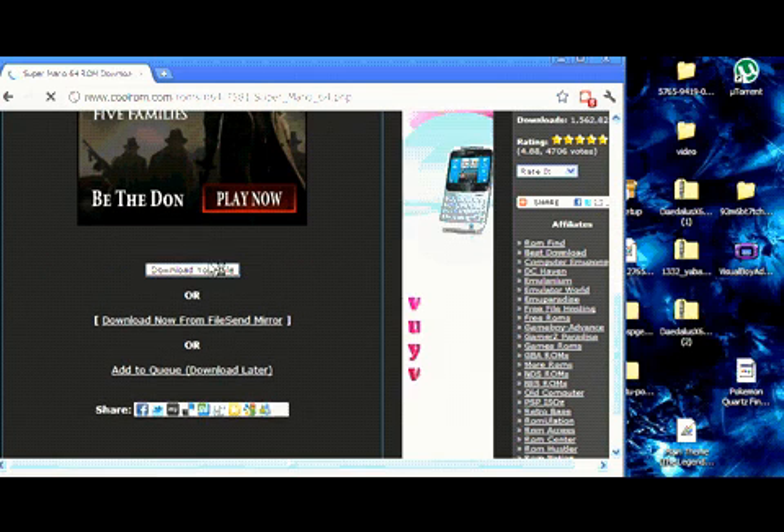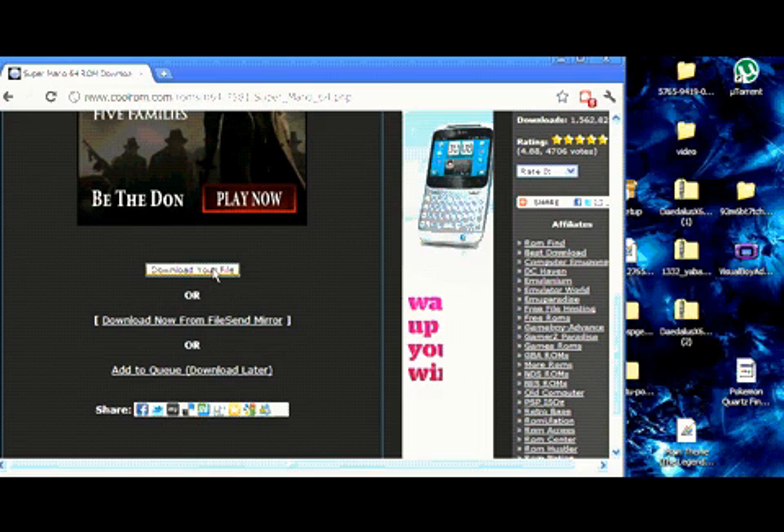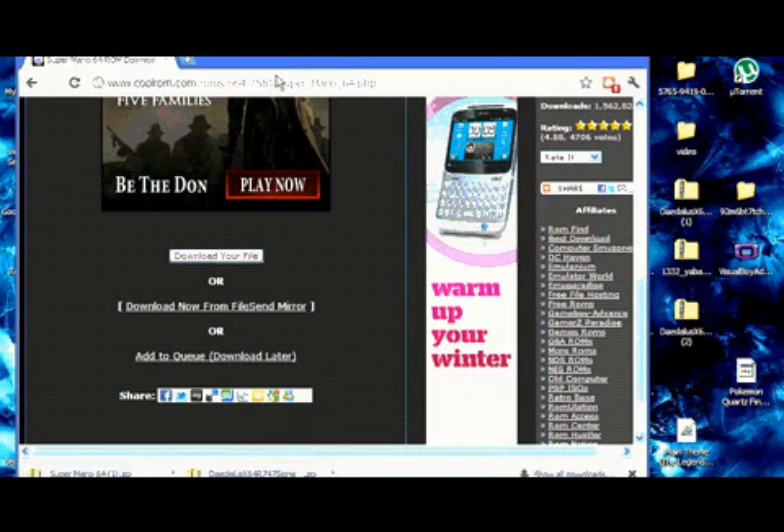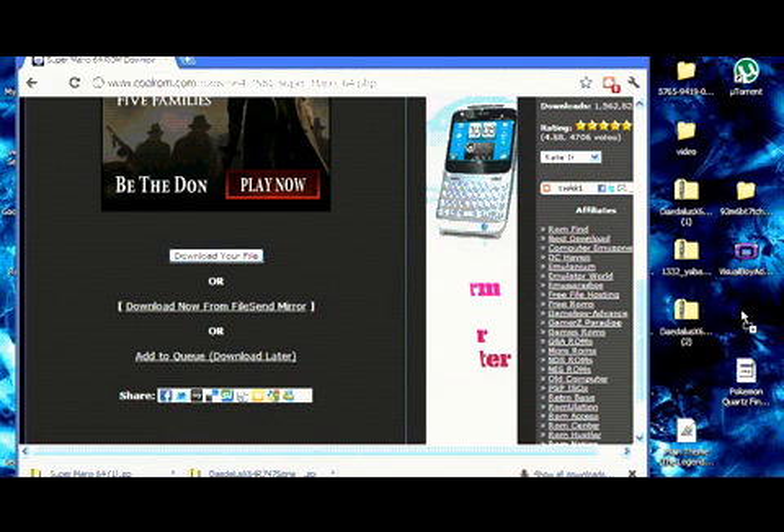While you're waiting for Super Mario 64 to download, you plug in your PSP. Once you have your PSP plugged into your computer and the download is finished, you just drag that right there.